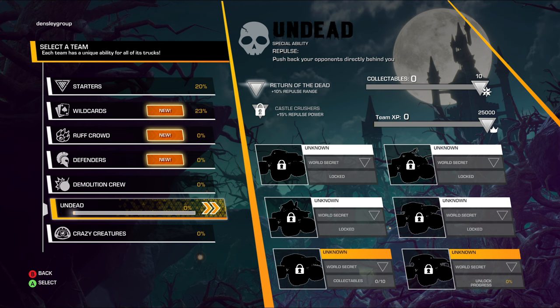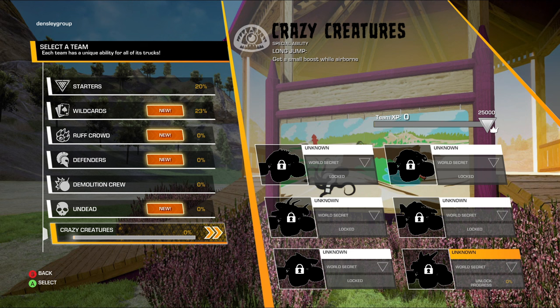As you unlock the challenges for each category, it increases the power and range of those abilities. Crazy Creatures get a small boost while airborne and that's all they get — there's no way to increase it. There is one extra Crazy Creature: Sparkle Smash. The only way to unlock Sparkle Smash is to get 25,000 team XP. You can do that with any truck — just pick one, drive it in whatever event you want, and you'll eventually get enough XP.